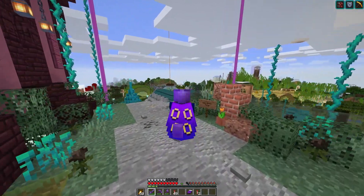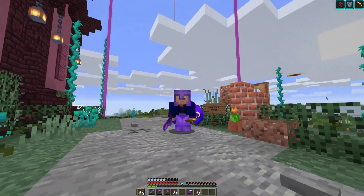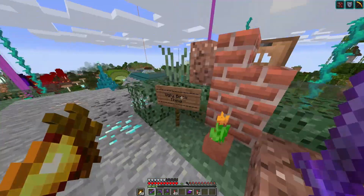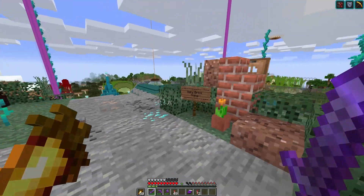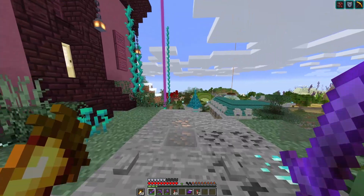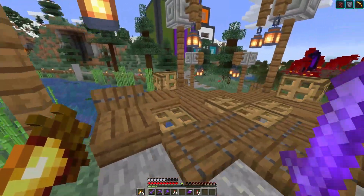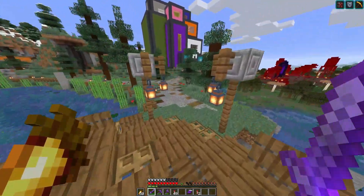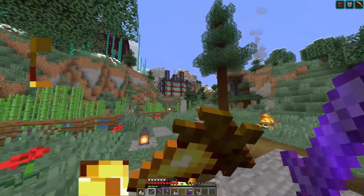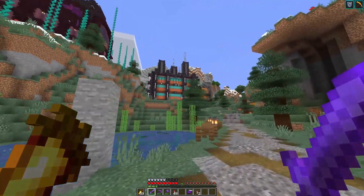And then this thing right here is the coolest thing in my world. Ugly brick thing — and if you know what this is a reference to, just go leave a comment in the comment section telling me what it is. Come back down over here, take this path. And over on the left we got another mob farm. I love this thing — call it the mob factory.